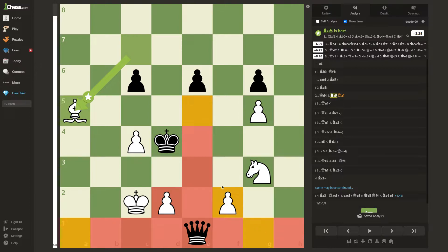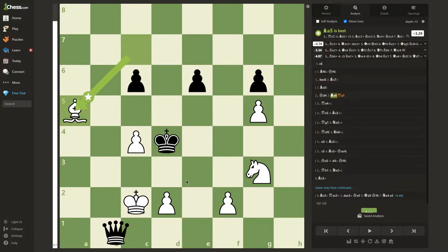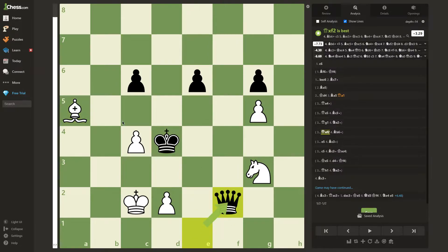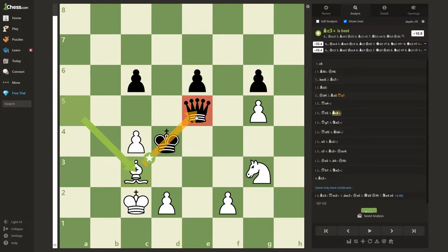If black's queen goes to a1, it allows white's bishop to fork, so the queen will be captured. If black's queen captures the f2 pawn, then white can simply play bishop back to b6, which once again wins the queen. And queen to e5 allows the bishop to go to c3, winning the queen.